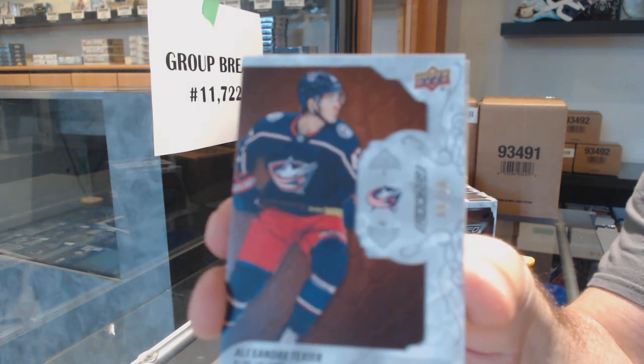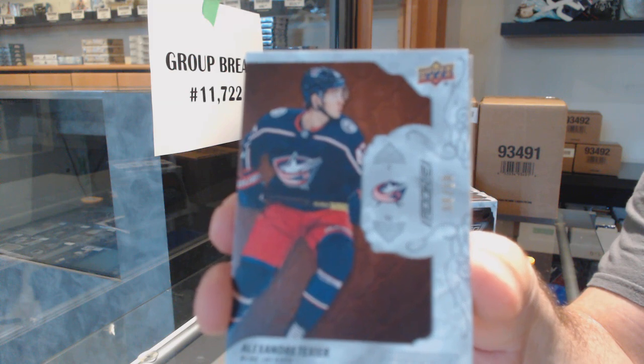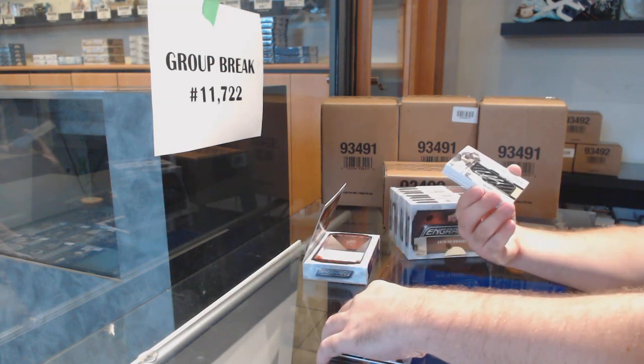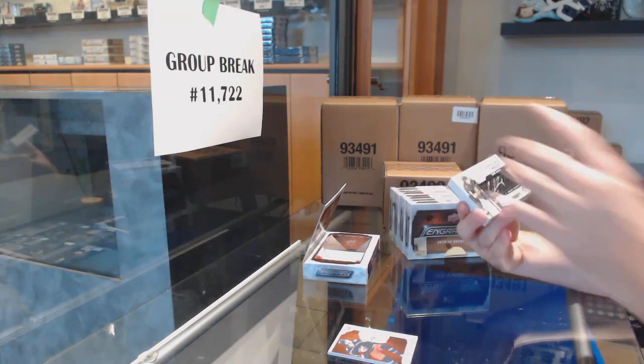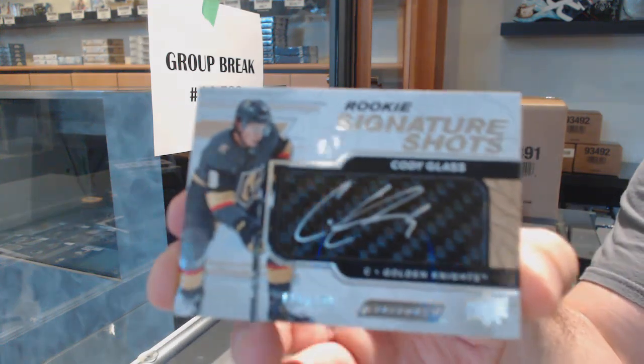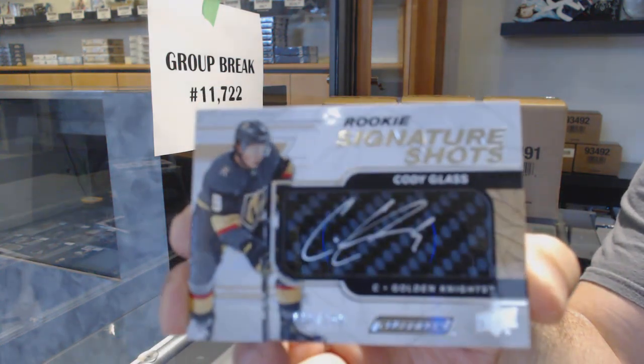You think Gretzky something? I'm going to go with one of the big three rookies — Hughes, Hughes, and McCart. That's my guess. For the Vegas Golden Knights, rookie signature shot, short print to 149, Cody Glass.